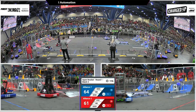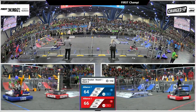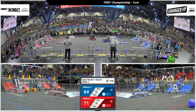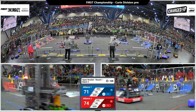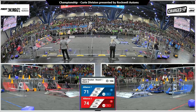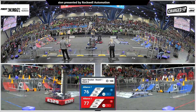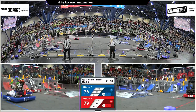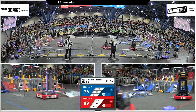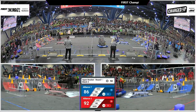39-90 has got themselves a cone coming back from the substation, looking to score it in the top row. Bucks Wrath scoring in the middle row — the top row nearly complete for the Red Alliance. Here comes the capstone, 818 with a cone. Red Alliance now squeaking ahead 79-76, but Blue Alliance right behind them. 39-90 dropping a cone in the top row, finishing a link.